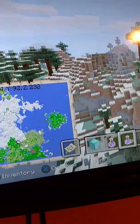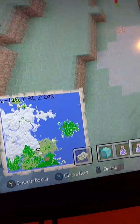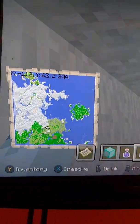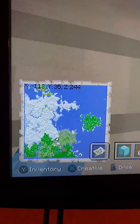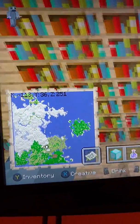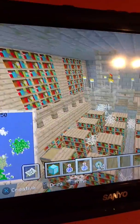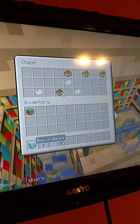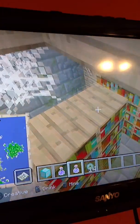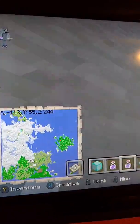Speaking of that, we'll go ahead and show off the library right now. If you just come down from these coordinates here — unfortunately, this library is the only one I've found and it does not have any enchanted books. In here there are four regular books, and in the other chest we've got three pieces of paper and six books, for a total of ten books. But you can enchant by yourself.